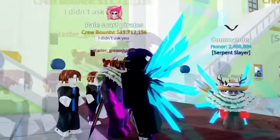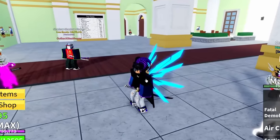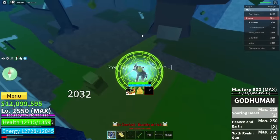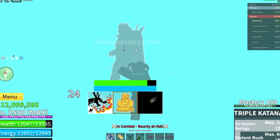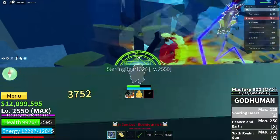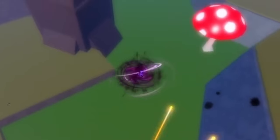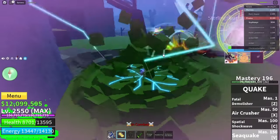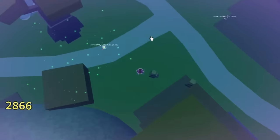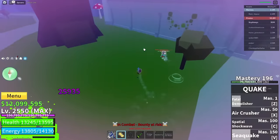We gotta switch our stun skill now since we got like eight kills. Let's go switch to Quake — I think Quake could actually be pretty nice because the V move is a really good combo start. We got a Buddha user — let's do this. Good damage! Let's do Sea Quake, come on. We killed someone — now this guy's next. Yes sir — with that and that, two kills!